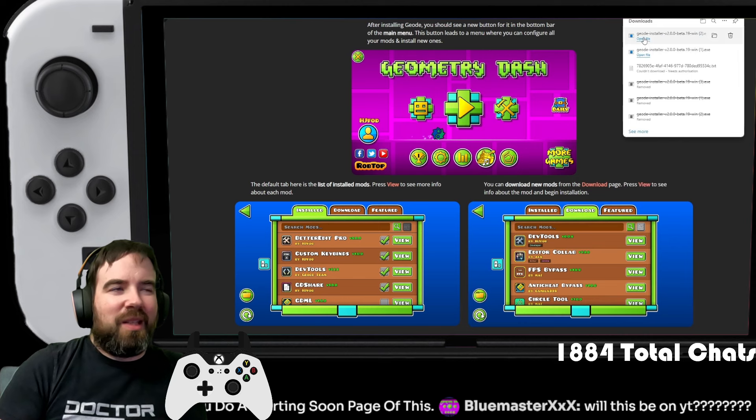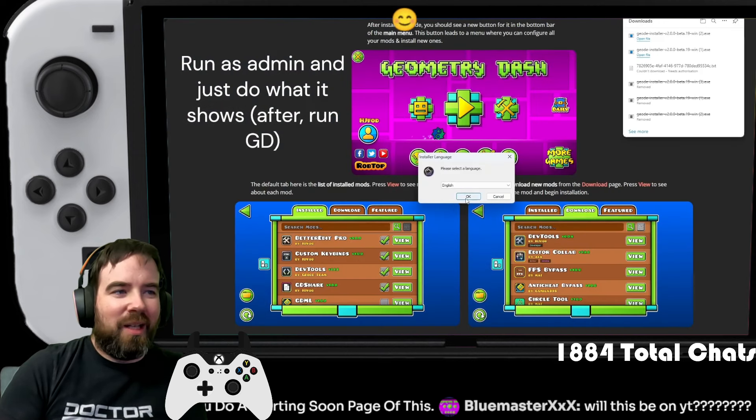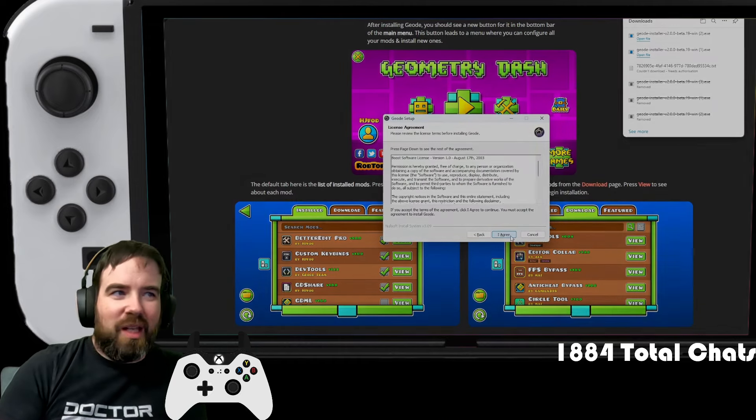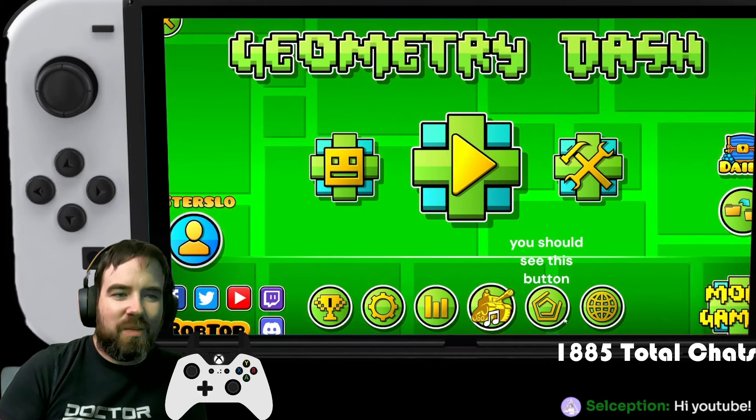It might say it's not downloaded — just go ahead. It's a .org website, you can allow it or not, it's up to you. Go through the setup, follow the next steps, go through the setup. Now you open Geometry Dash and you should see this button right there.